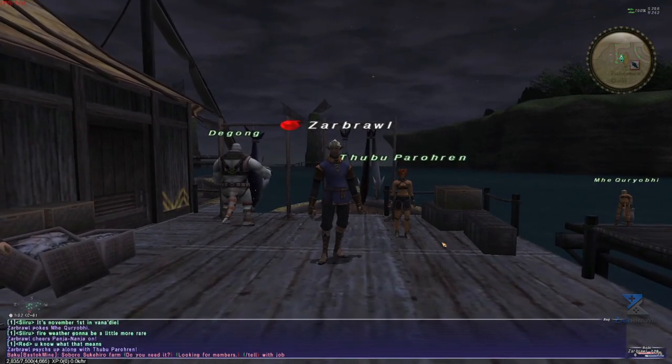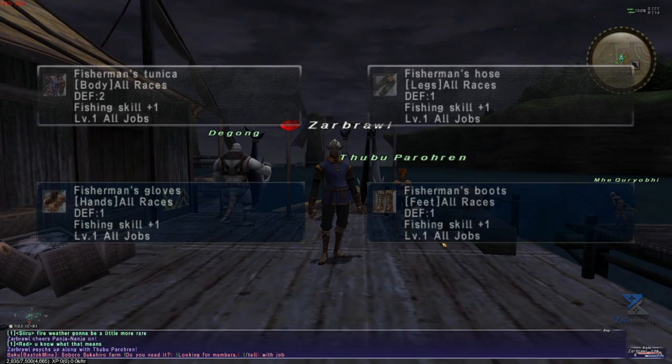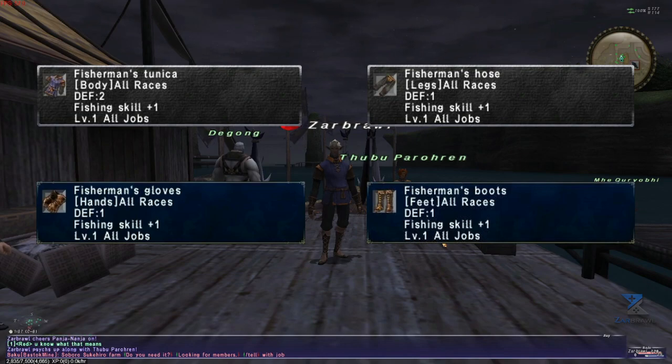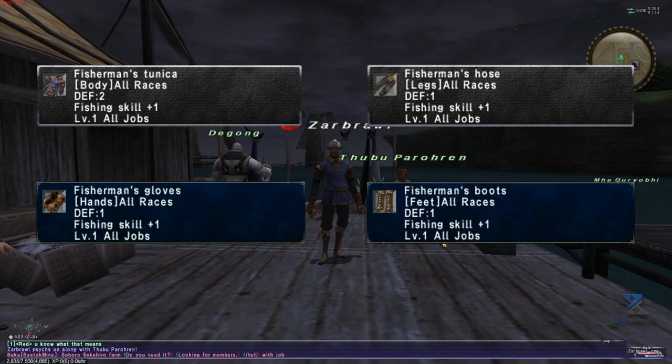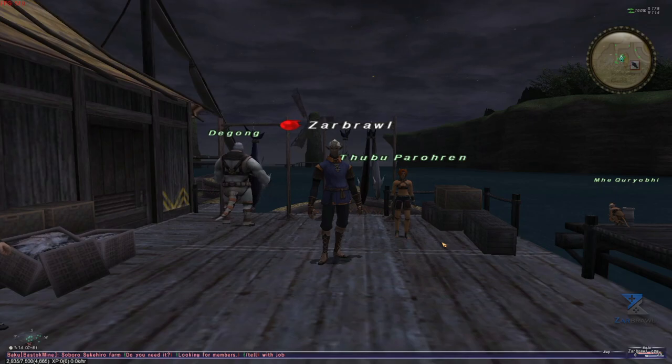Now let's talk about the basic gear to get started. While the fishing gear at level 1 helps a lot, it is not mandatory in order to start skilling up and even turning up a good profit. For the later camps after level 20, the strategies shown in this guide require you to have the Fisherman's Suit, gloves, legs, and boots on. You will easily be able to afford the gear once you are through with the first camp on this list.